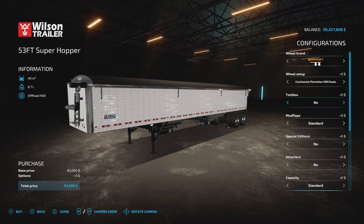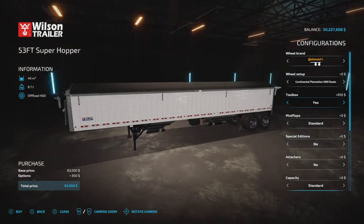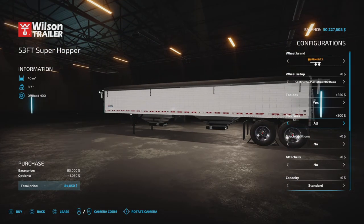Toolboxes are optional — no or yes, at $850 for the toolbox. Mudflaps: you get standard, center, front, or all for $200.